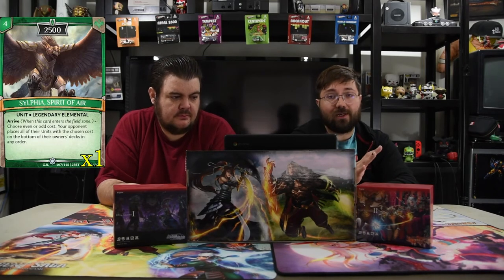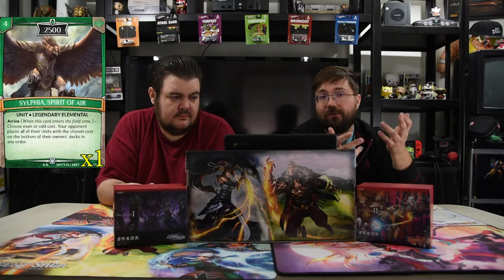Sylphia, Spirit of Air — it's a four-drop 2500. It is legendary so you can only have one in the deck. On arrive, choose even or odd cost. Your opponent places all of their units with the chosen costs at the bottom of their deck in any order. So it doesn't touch your side, it messes up your opponent's side, and puts those cards at the bottom so they can't even really get to them anymore. Extremely powerful — ridiculous.